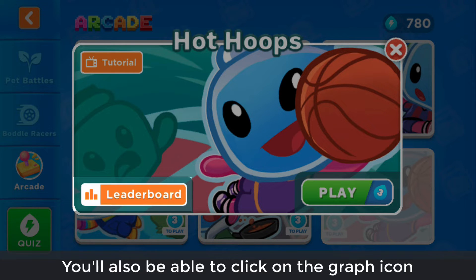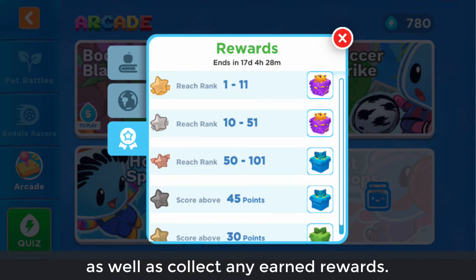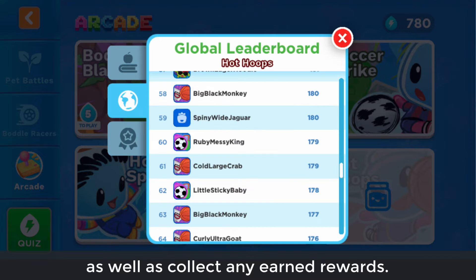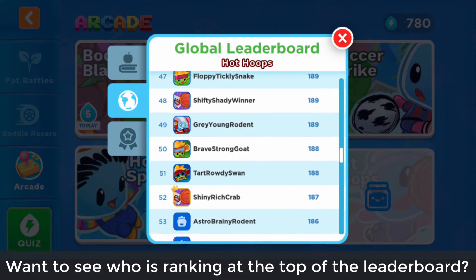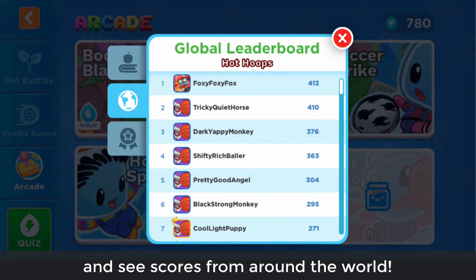You'll also be able to click on the graph icon to see your ranking on the global leaderboard, as well as collect any earned rewards. Want to see who's ranking at the top of the leaderboard? Scroll through the top 100 players and see scores from around the world.